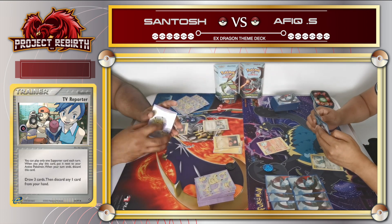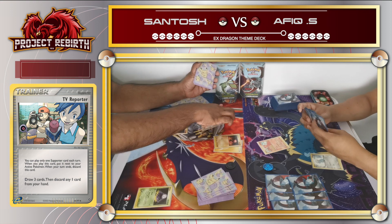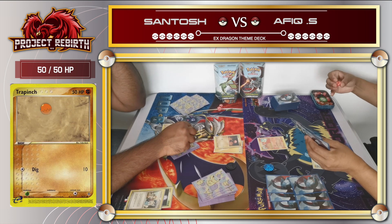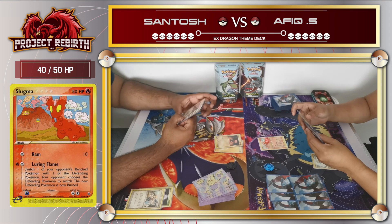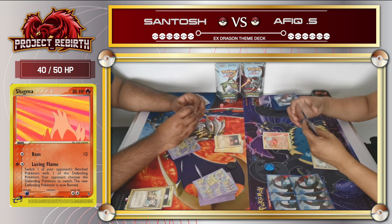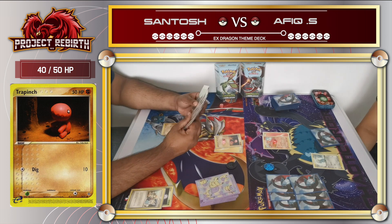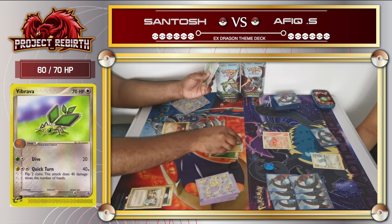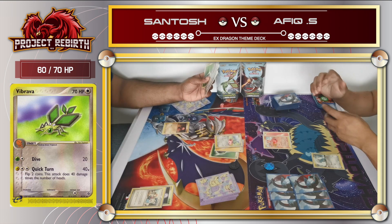Santos used the TV Reporter - he draws 3 cards and then discards any one card from his hand. His Trapinch used Bite. Then it's off to my turn. It's a very slow-paced game because it's a team deck. I end my turn just attacking with my Slugma for 10 damage. Santos continued his turn by evolving his Trapinch to a Vibrava, then attaching an energy followed by Dive Attack for 20 damage.